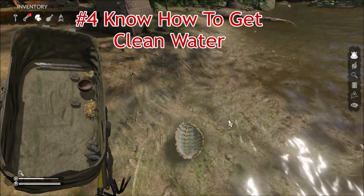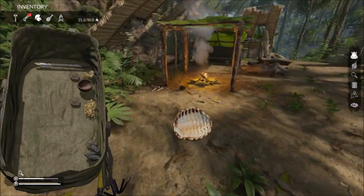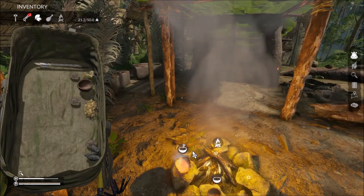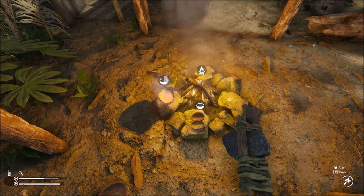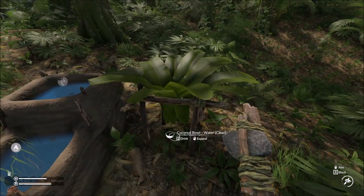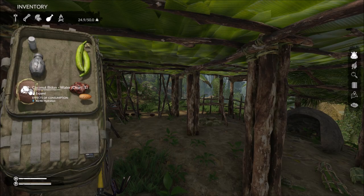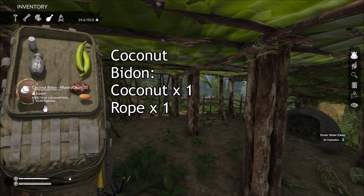Number 4: Know how to get clean water. There are a few ways to get clean water. The quickest and easiest way is to leave coconut shells on the ground to collect rain water. Another quick way is to gather dirty water and boil it. There are more permanent options such as water filters and collectors but you will need to explore and find the blueprints for them. You will also want to craft a coconut bidon so that you can carry water with you whilst you explore.